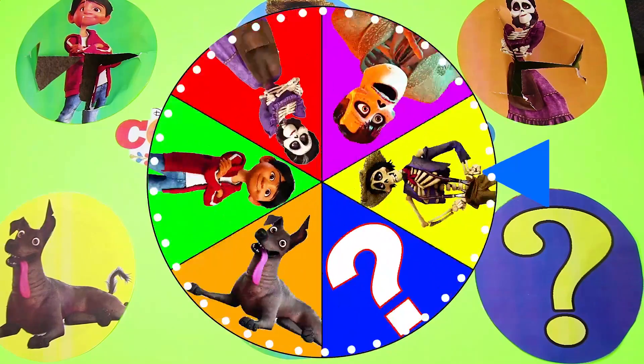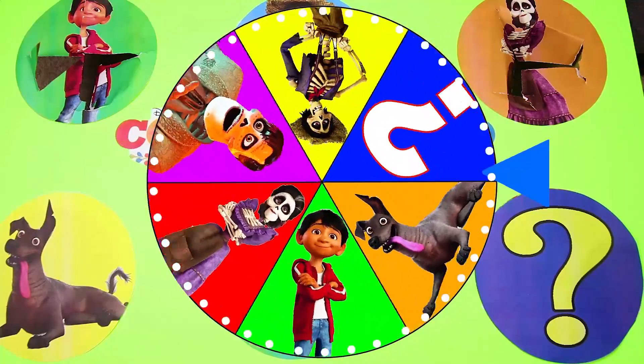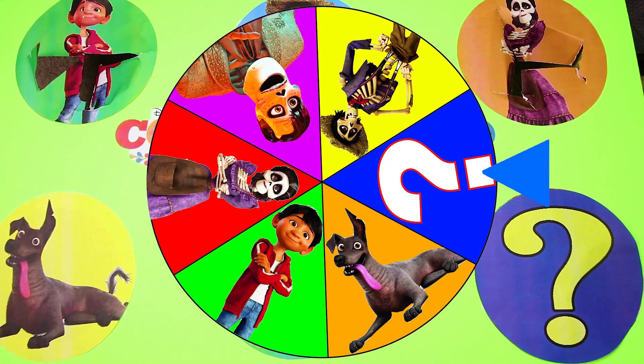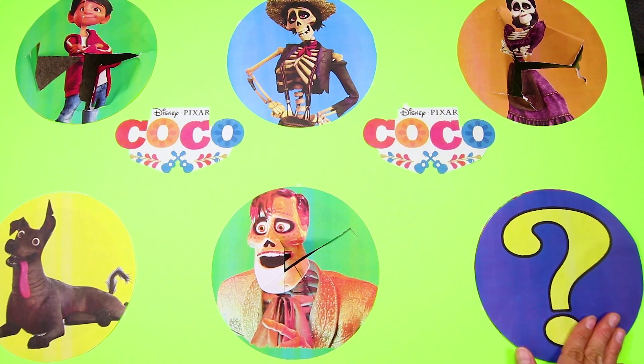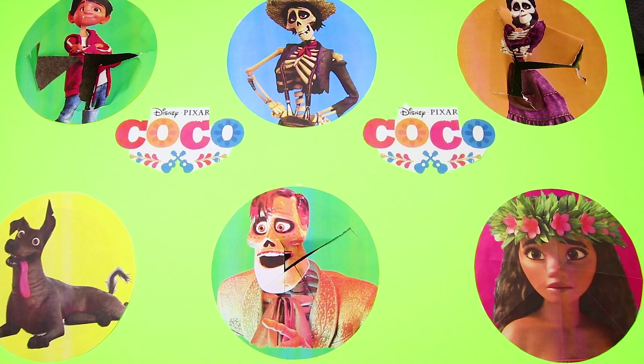The wheel is spinning again! I wonder who we will land on next — Hector? Dante the dog? And it's the mystery character! We already know that the mystery character is a princess who has a silly pet rooster named Heihei! The mystery character also has a friend named Maui — I know you can guess her now! It's Moana! Moana isn't in the Coco movie, but I think she and Miguel would be best friends because they're both so brave!